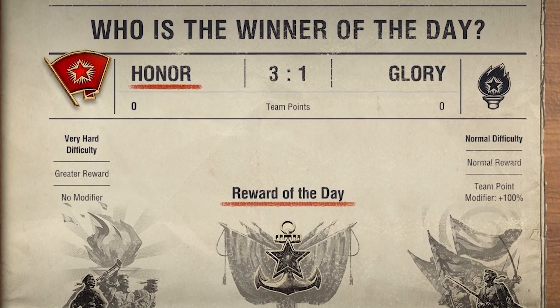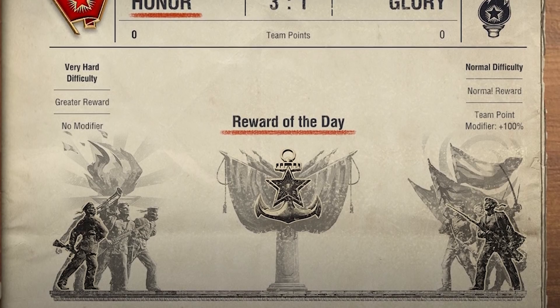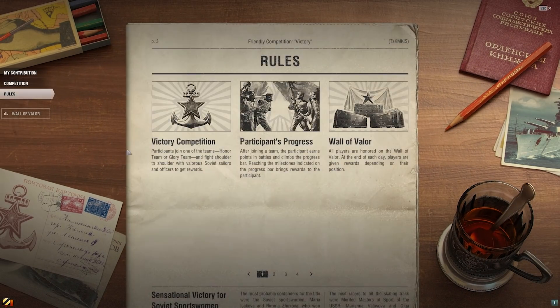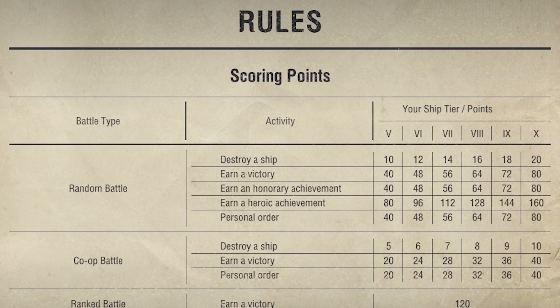Here you can also find your personal statistics: points scored, ranking, number of battles, team loyalty indicator, and daily reward progress. Don't forget to click the Rules tab, and also try to find yourself on the Wall of Valor.